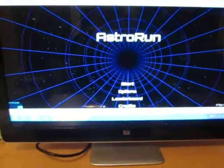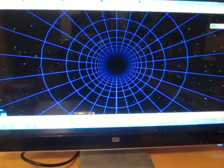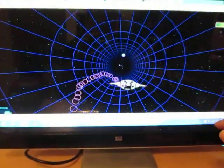So let me go ahead and click Start on this. I put my hand over this Leap Motion thing, and you can see I'm controlling the spaceship. Now I've got to avoid the asteroids.